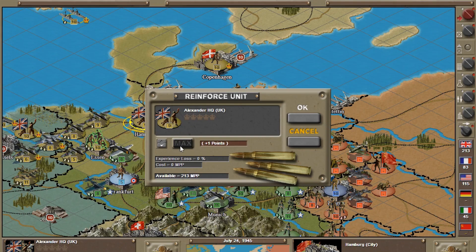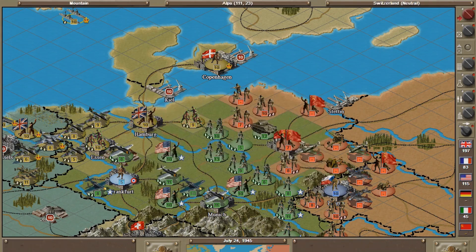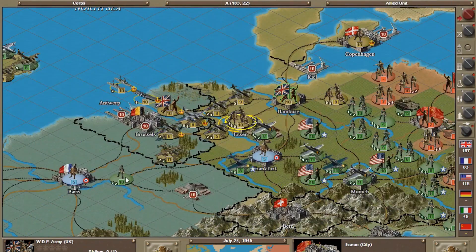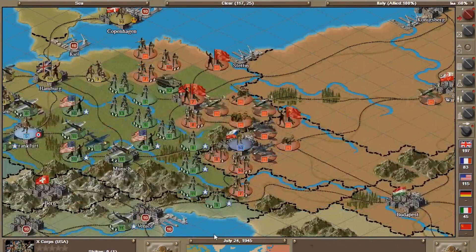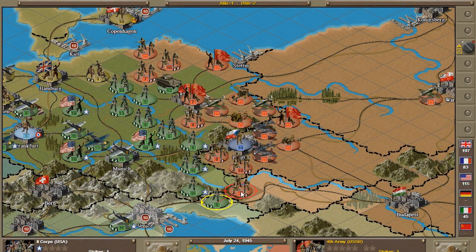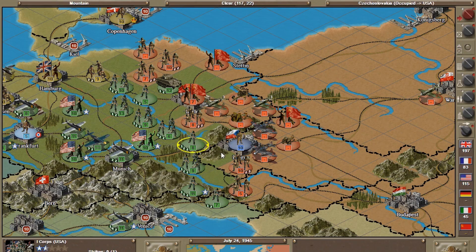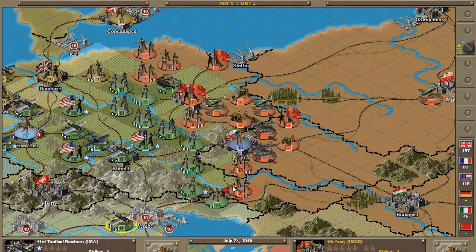Getting units back up to strength and moving. One unit can't move — that's it for him. Moving others into position. An important note: when you click off a unit in this game, you can't move them again that turn. So it's really important to remember the order you want to attack in — plan ahead before clicking.